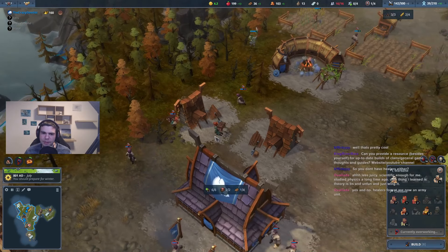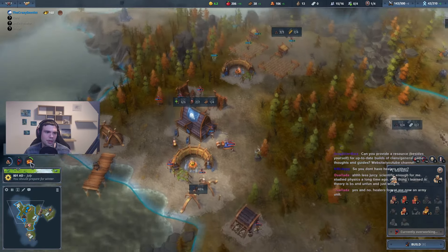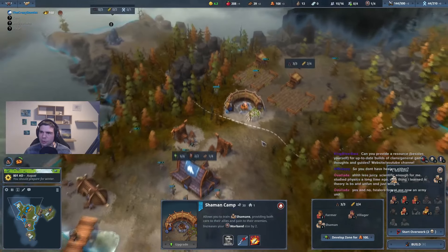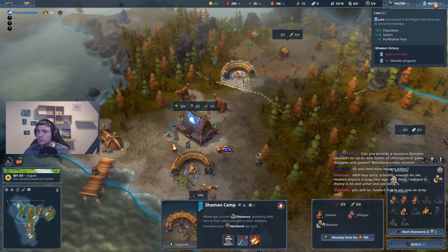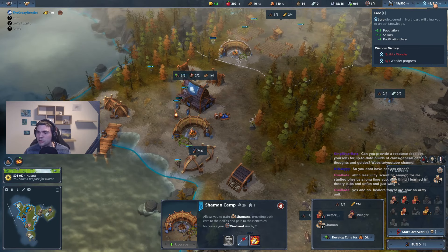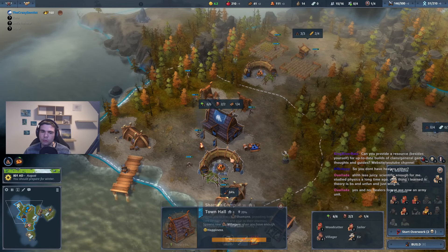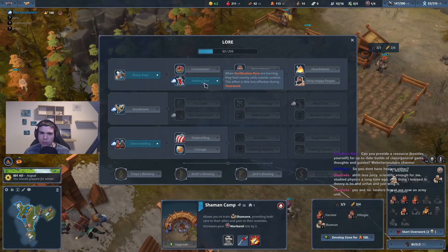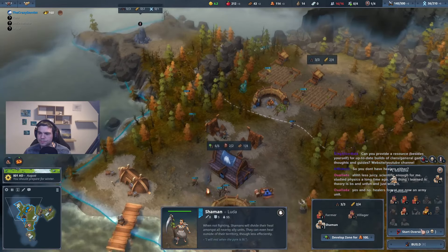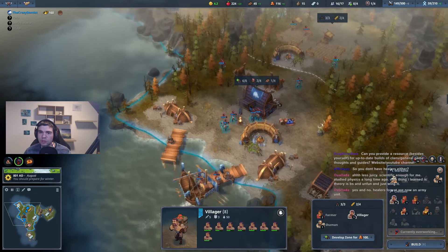If villagers die, I don't care about it. Because if she dies now, right here, the purification pyre is ignited. That means all of these shaman camps — the flame in there starts burning — which means I get permanent lore production. You can see there: 3.1 population, 1.3 sailors, and plus one purification pyre. The more shaman camps I have, the more it is — I get 0.5 lore production for everyone. And because of my lore healing fire, every unit is gonna be healed within a tile with a shaman camp.